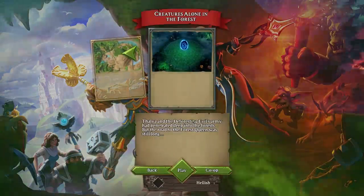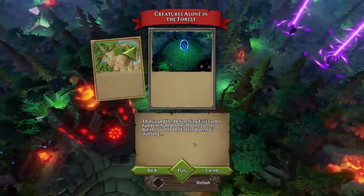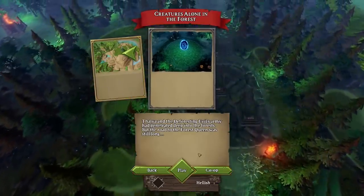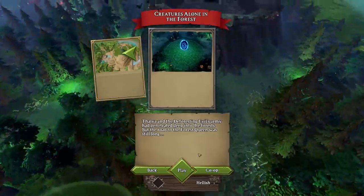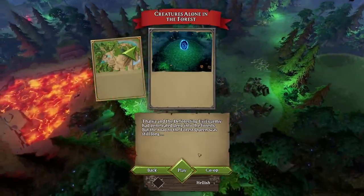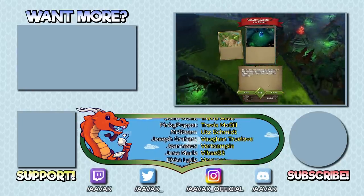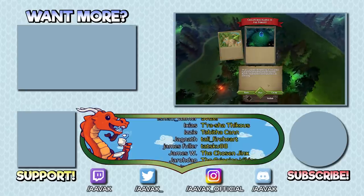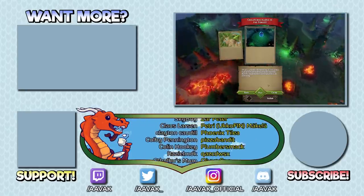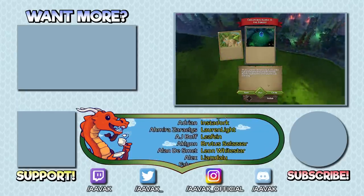We have unlocked the next point — Capture Alone in the Forest. Talia and the deforesting evil's army had penetrated deep into the forests, but the road to the forest queen was still long. Do let me know down in the comments if you have enjoyed this glimpse into the Unexpected DLC, and we might be seeing more of this on the channel. If you're interested in the other DLCs as well, I can certainly make that happen. But that is going to be it from me — so until next time, do take care everyone.